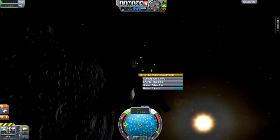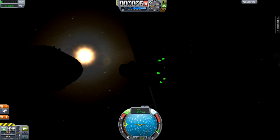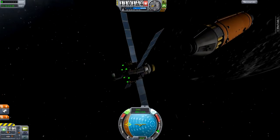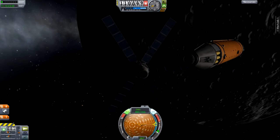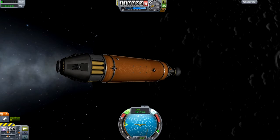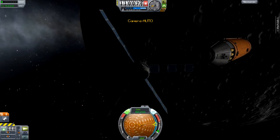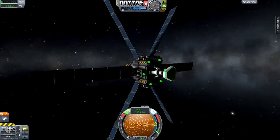Anyways, we are just going to deploy all of our solar panels here, so we'll have plenty of power. It's about time to turn the scanner on. Let's try not to hit our fuel tank - this thing is rather close, I don't like that. Let's switch back to our satellite using the left and right bracket keys - yeah, it took me a while to find that out when I started playing Kerbal Space Program.